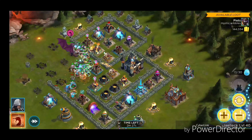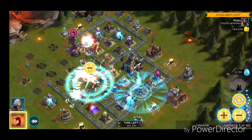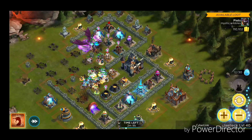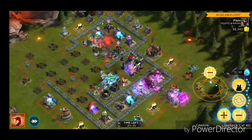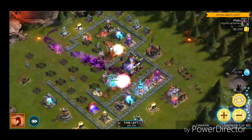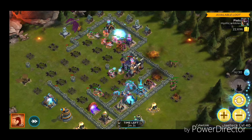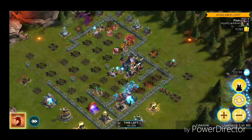Now for the troop composition. What I suggest you put on the battlefield is one set of Maulers, one set of Soldiers, one set of Archers, one set of Paladins, one set of Primus Mages, and one set of Mana Hunters. If you have not unlocked Primus Mages yet, or if your Primus Mage has not unlocked the ability to heal, swap them out for two sets of Paladins.